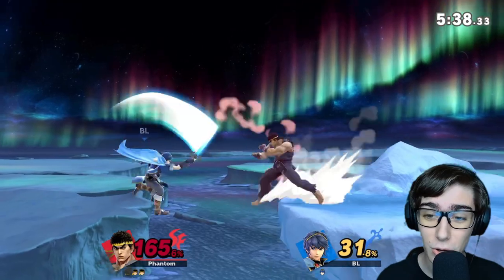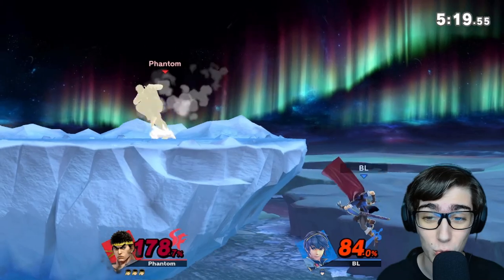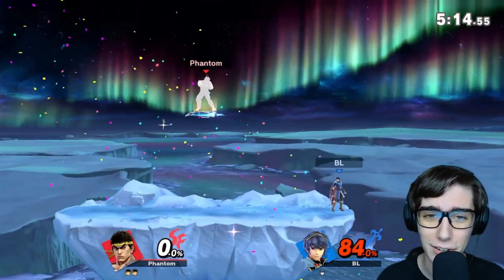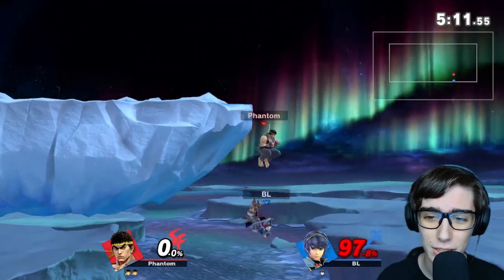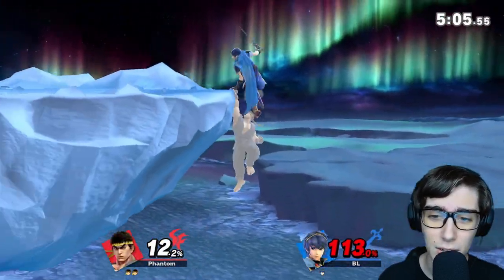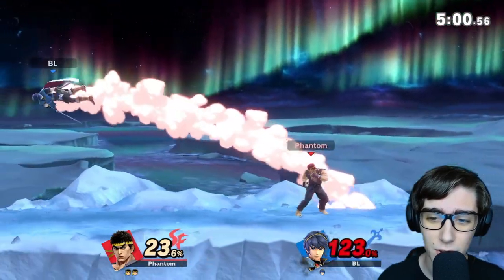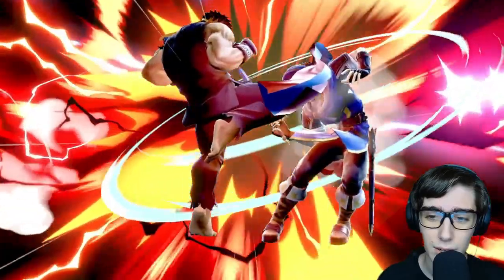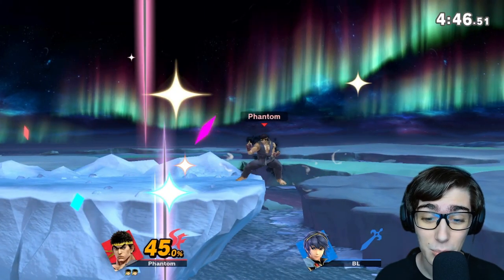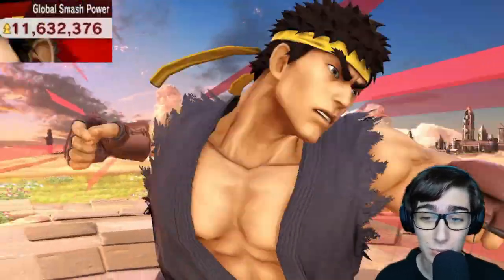I was trying to go for his strong F-Tilt, which is called Collarbone Breaker — it can break his shield really, really instantly. Still working on landing it consistently. We can make it back with a nice Tatsu that hits him the other way. Not connecting the Nair, but we're doing pretty good so far. Nice Nair — and we even got the Tatsu to kill as well. Nice use of the focus attack and Tatsu — we're doing really good, just giving it our all.